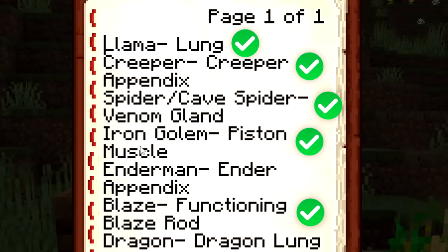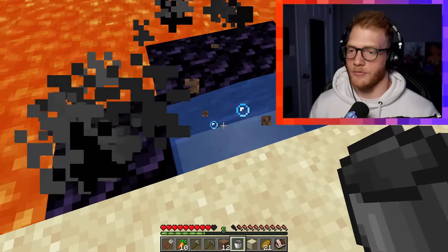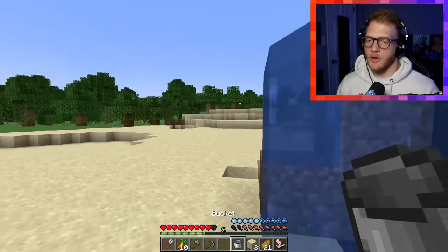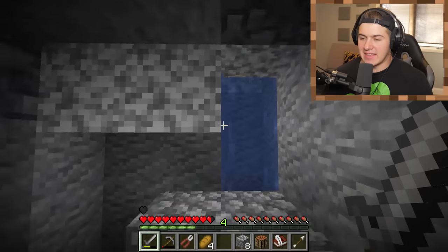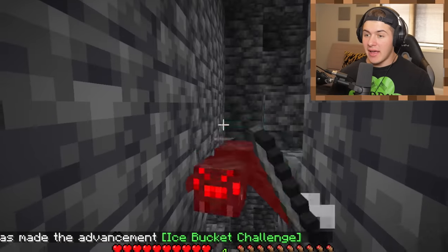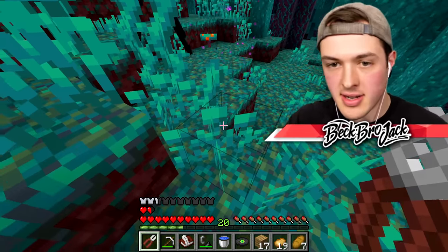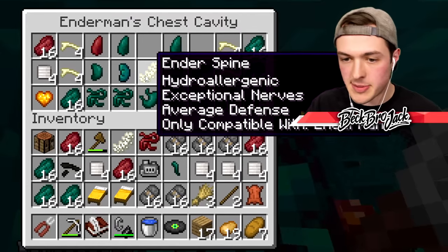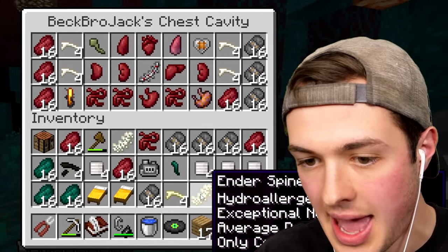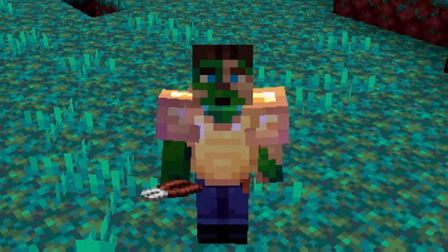Now we only need the ender appendix from the enderman and then the dragon lung from the ender dragon. We found a lava pool, so all we have to do now is build a nether portal and we should be able to get to the nether relatively quickly. Let's go get some blazes. We made it back into the cave. It's a puppy! Yes, I got the venom gland! Spooky enderman, where could you be? It's literally right there. Here goes nothing — it's still too healthy. Yes, we did it! Let's grab the enderman appendix and also steal its muscles. We could also maybe replace my spine — let's try to replace the golem cable with the ender spine, and replace my muscles with the ender muscles. That means we only have to get the dragon lung from the ender dragon.